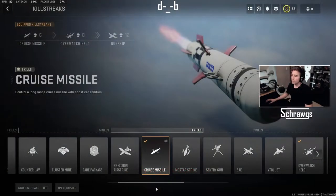The cruise missile also requires 6 kills or a 750 score. You control a long-range cruise missile with boost capabilities.